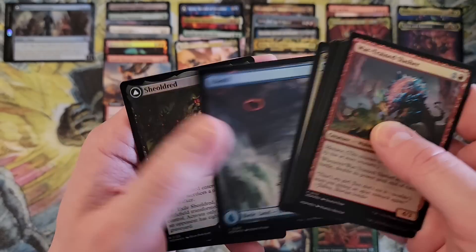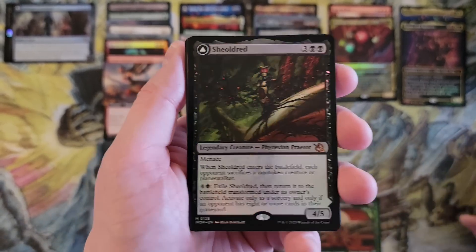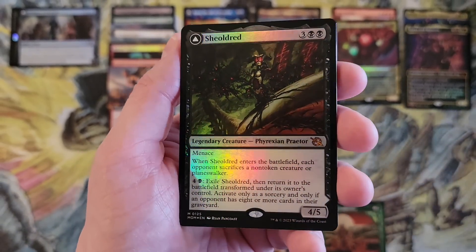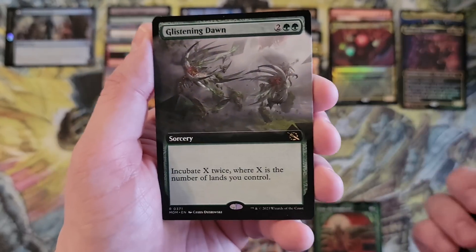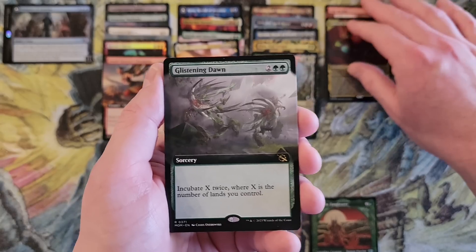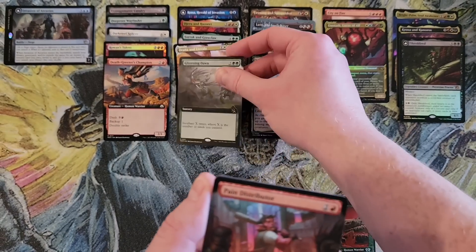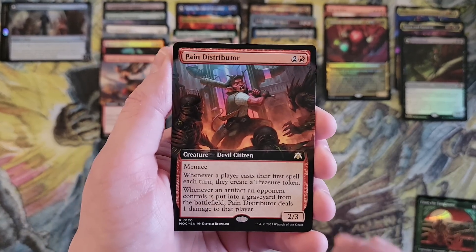So far nothing spicy in this video — I guess City on Fire kind of qualifies. Oh, we have something coming up — we've got multiple things coming up. Okay, we found the hit pack. This is my third Shield Red in two boxes, that time in the regular pack foil version. That's my fourth Glistening Dawn. I think Glistening Dawn's a neat card, but it's fine — whatever.